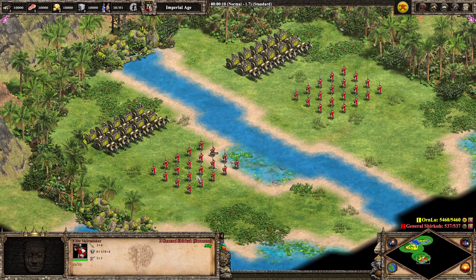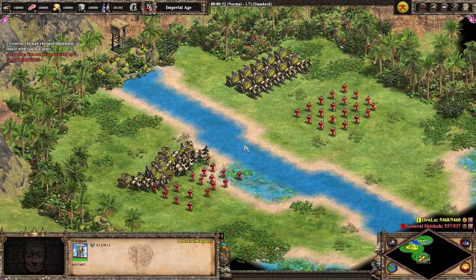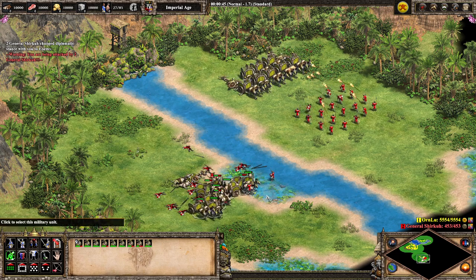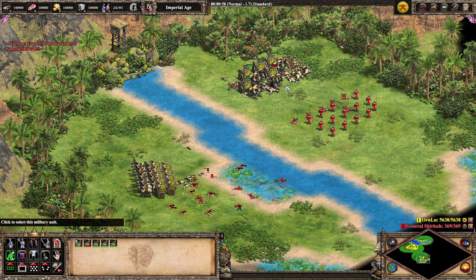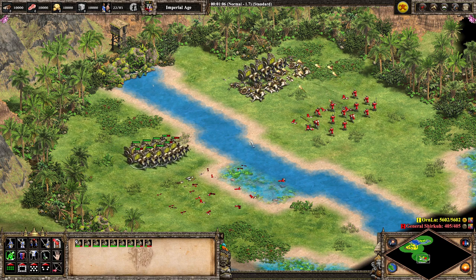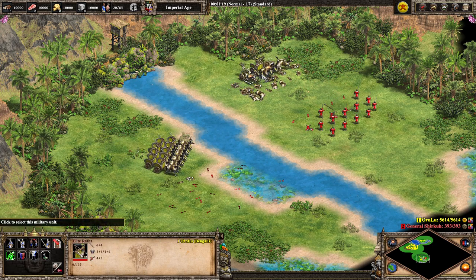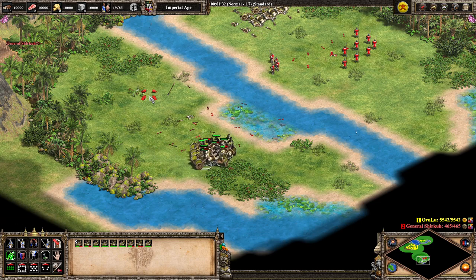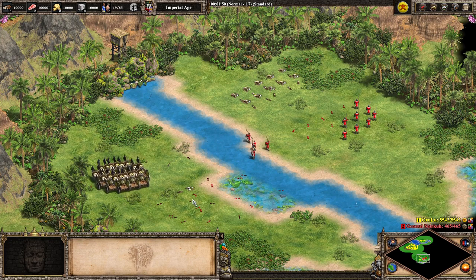Now moving on to Elite Skirmishers — these are going to be a counter to the Ratha, especially cost efficiently. The melee ones are going to be performing better, but they're still taking bonus damage. Being able to negate the minimum range of Elite Skirmishers with melee mode is obviously pretty useful — the melee Rathas barely lost one, whereas in ranged mode you lose them all very quickly. The low base damage means you're only dealing 2 damage per shot in ranged mode. But if you can get them into melee mode — it's just an instantaneous transformation with hotkey B — the melee Ratha is obviously way better against Skirms.